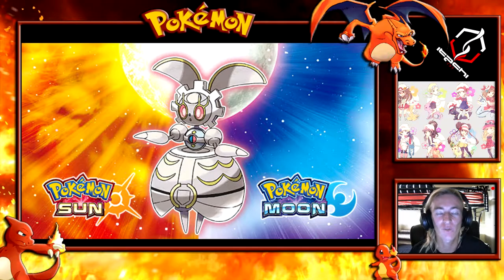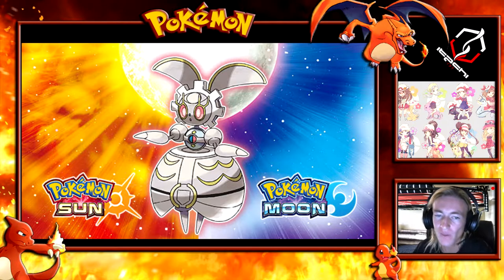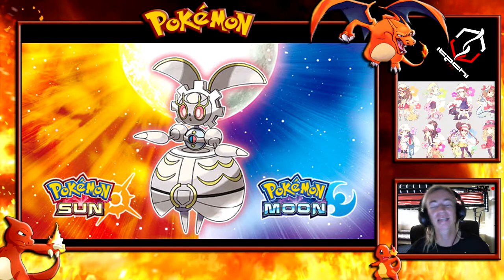We've gotten some more information on Magirna. Our first chance to get the Mythical Pokémon Magirna is coming. Find out how you can obtain it in your game. The Mythical Pokémon Magirna is soon to be available in Sun and Moon. Visit Pokemon.com starting on December 5th — which is the date!